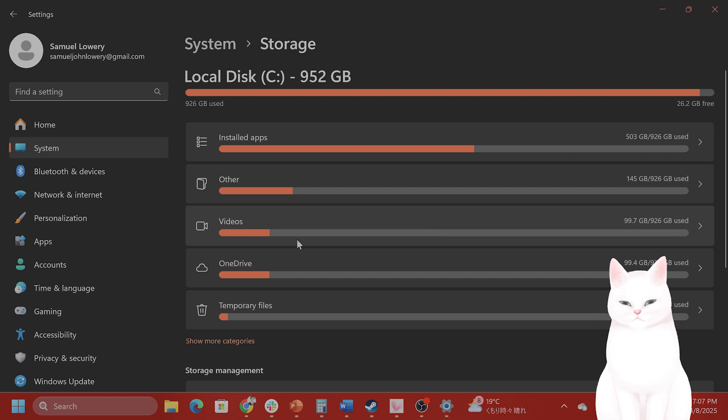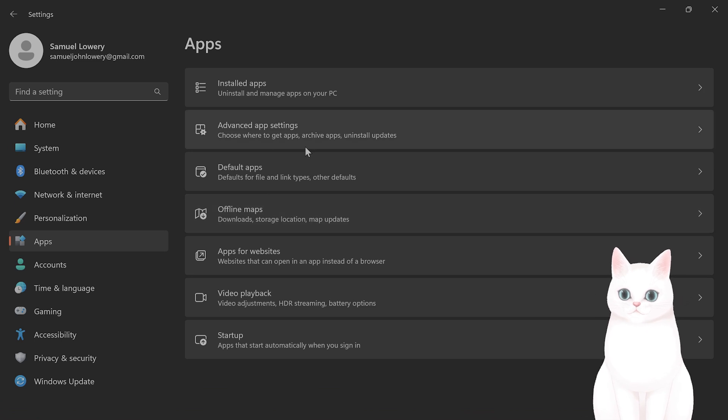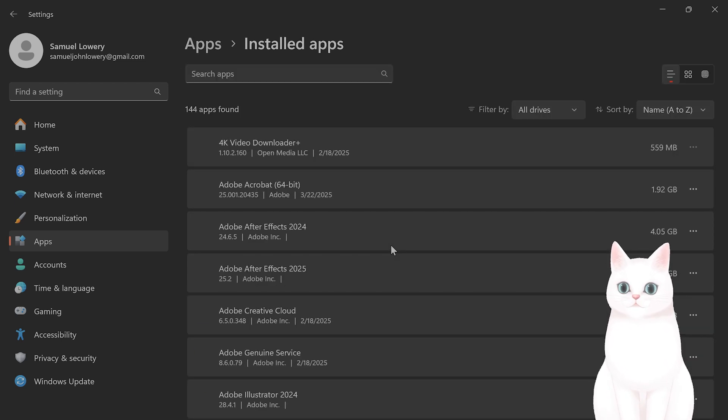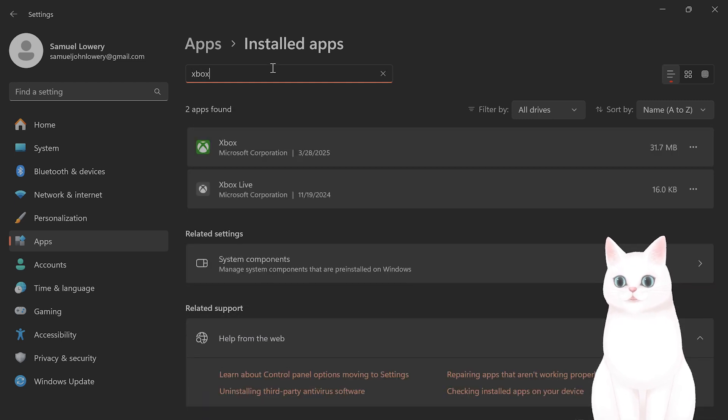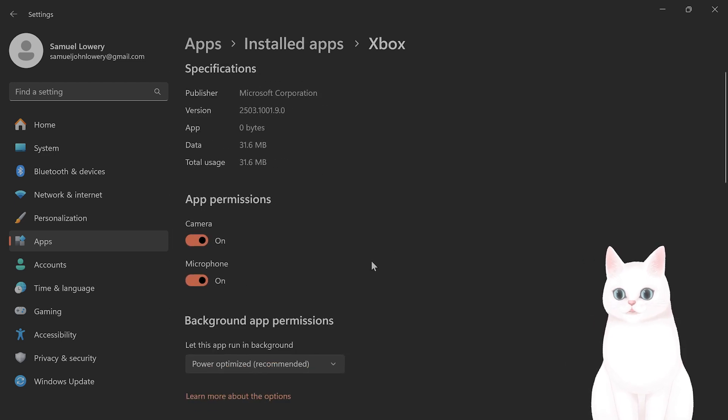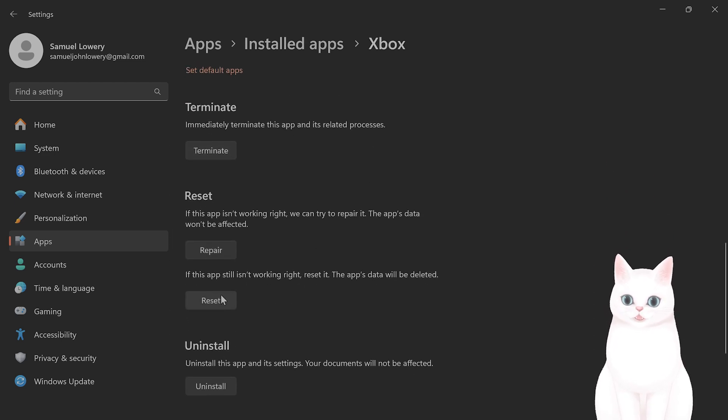The next thing you want to do is try resetting. In the Settings app, click on Apps on the left-hand side. Scroll down until you see Installed Apps. From Installed Apps, look for Xbox. Click on the three little dots on the right-hand side, click on Advanced Options, and scroll down. You'll see a button that says Reset — do that to see if that fixes your issue.